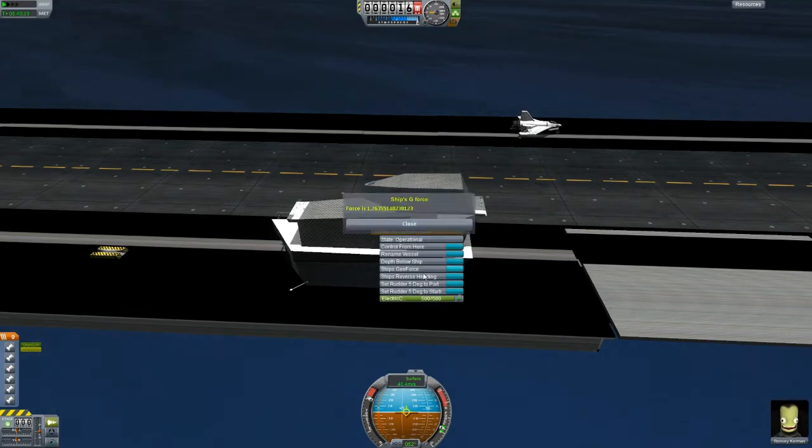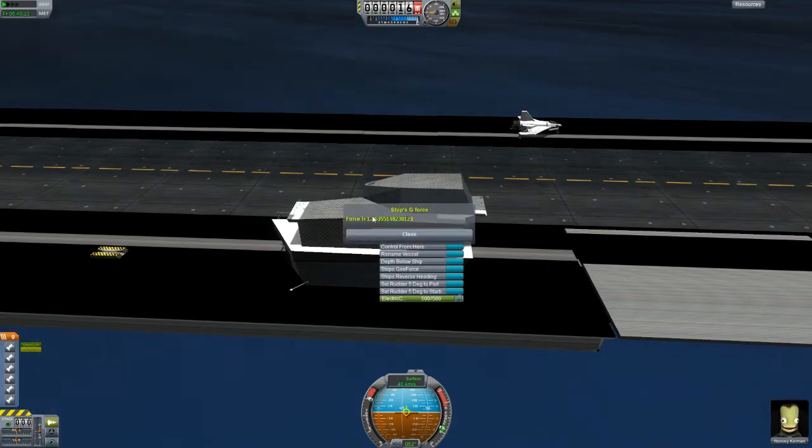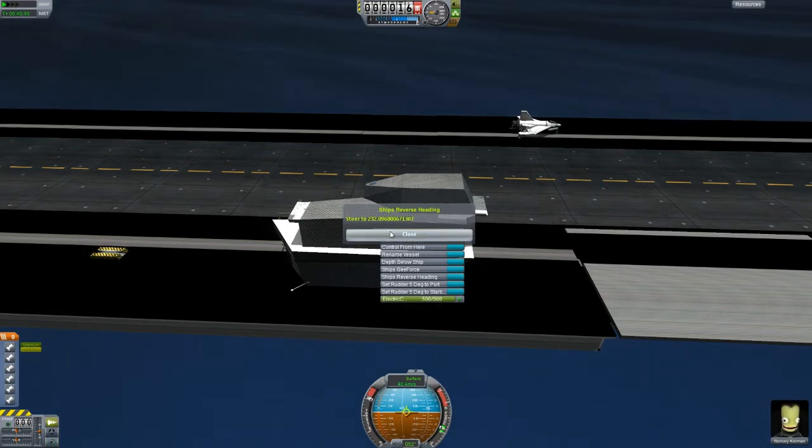The ship's G-force display has been in there for a long time — it shows how much G-force is being applied to the ship currently. The reverse heading feature gives you a quick reverse heading. I know the heading is shown here, but the reverse heading for a ship is kind of important because you want to know how to backtrack — which way you came from so you can backtrack. You always want to know which way is backwards.